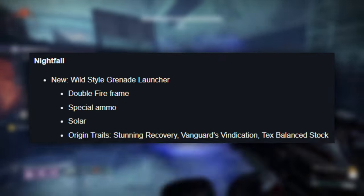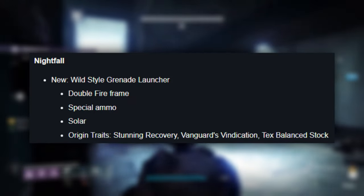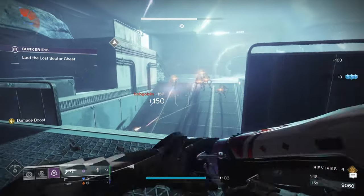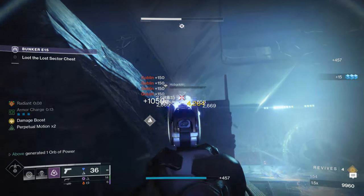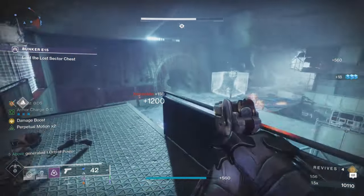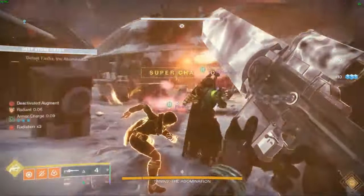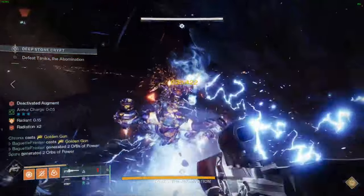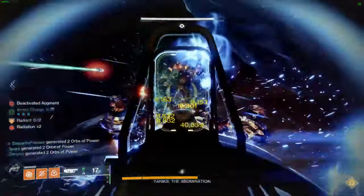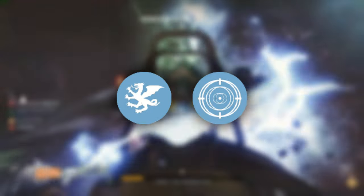We do have a brand new Double Fire GL called the Wild Style coming in the patch on March 5th that will be a direct competitor to the Wilderflight. This weapon will be much easier to farm as it comes from Grandmaster Nightfalls, but as always, the perks will make or break it, so we'll have to see whether or not the Wild Style is actually worth farming when it drops. These higher damage archetypes typically have some trade-off in rate-of-fire, handling, or reload, but Double Fire GLs don't really suffer from any downsides. The Wilderflight feels fantastic to use and has outstanding perks to help supplement bait-and-switch damage rotations, with auto-loading in Column 3 and either Vorpal Weapon or Frenzy in Column 4.